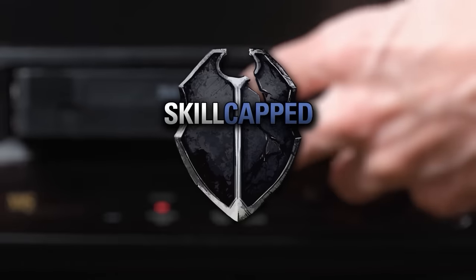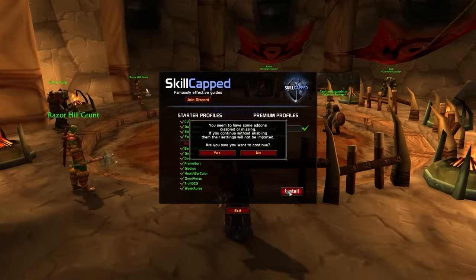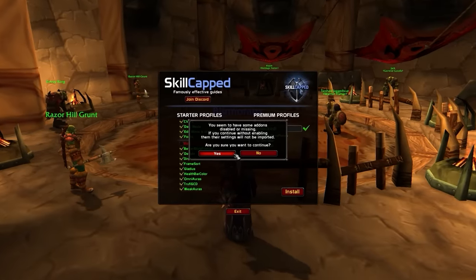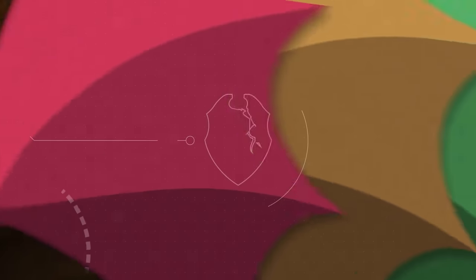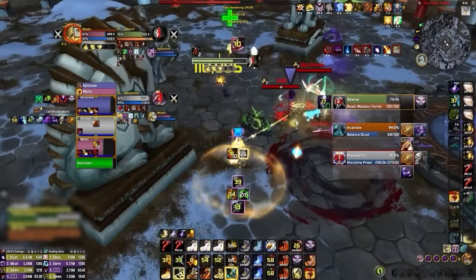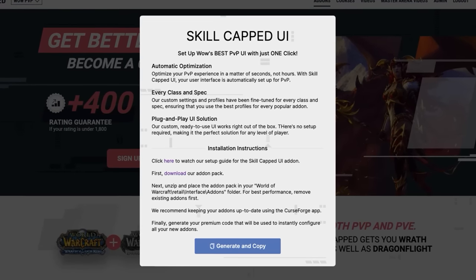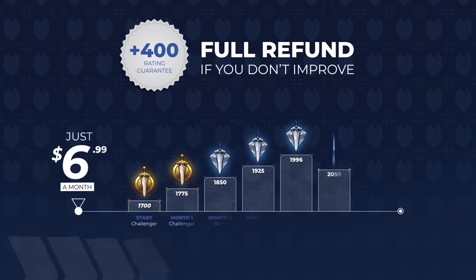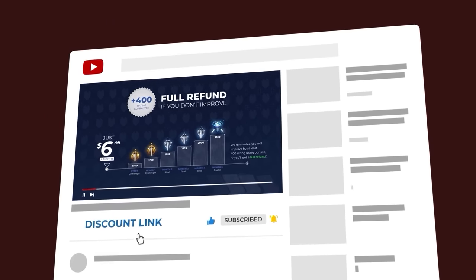Before we start, we want to tell you about the official skill-capped add-on dropping later this week. With the click of a button, we can completely upgrade your entire interface, giving you the best layout and settings for the most popular PvP add-ons, including Gladius, Omnibar, WeakAuras and so much more. It might completely revolutionize your gameplay. Our add-on plus our entire UI package will be available to download on skill-capped.com as early as the 3rd of May, where you can preview everything and learn more about our 400 rating gain guarantee.